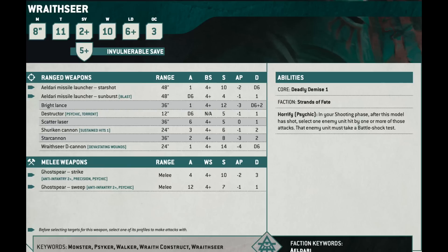The Bright Lance has a 36-inch range and D6 plus 2 damage instead of D6, but doesn't have Devastating Wounds, and it's minus 3 AP, Strength 12 instead of Strength 14. You can use a Fate Die to make the Wraithseer D-cannon automatically do D6 mortals, and then use another one to make it 6 flat mortals. The 4-up Ballistic Skill isn't as bad as it sounds because you get free rerolls to hit and wound from the detachment rules.